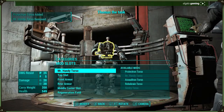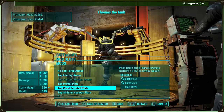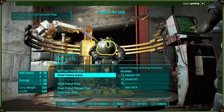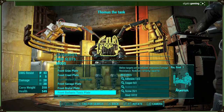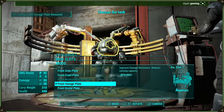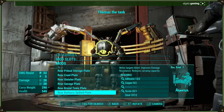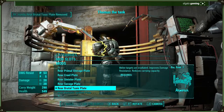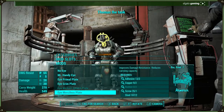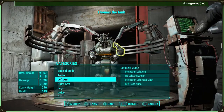On the top slot we're gonna have the cool serrated plate, which looks pretty badass when it spikes. For front armor we have the front salvaged plate — salvaged, not savage — that looks pretty cool. Rear armor is the rear brutal toxic plate. Middle center slot we have this one here. And we have a regeneration field as well — I already put that on him.